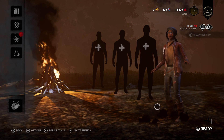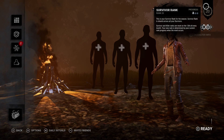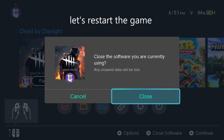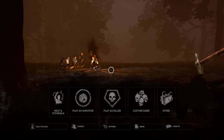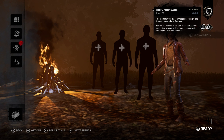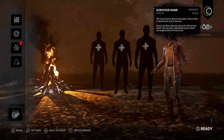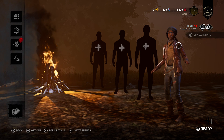Another massive issue that's still ongoing — and this is only the second day it's been out, but still — I have lost progress on my rank for both killer and survivor. Every single time I restart Dead by Daylight my rank progress completely resets. I have been rank 18 like three times now on survivor, and every time I close the game it resets back to rank 20 with zero pips. That is infuriating. Other console versions don't have this issue, so how did this happen?